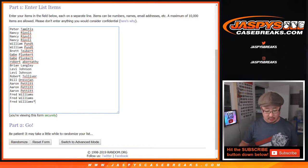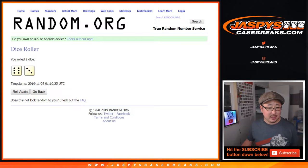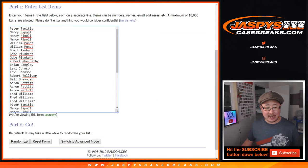One spot gets you two random players, so let's double you up. There are all the players right here. Let's roll it and randomize it — six and a three, nine times.